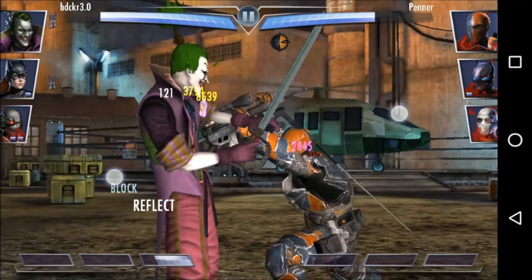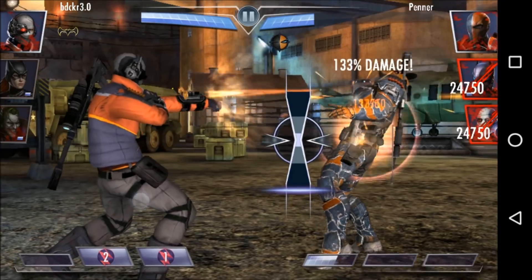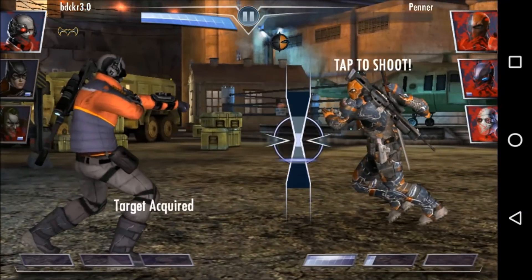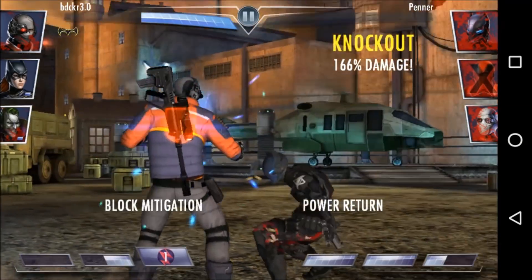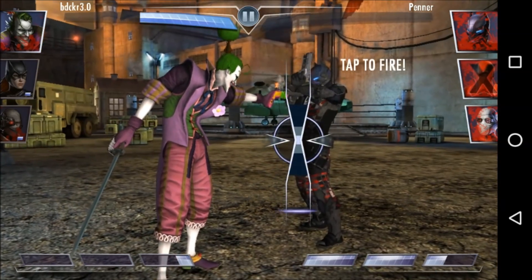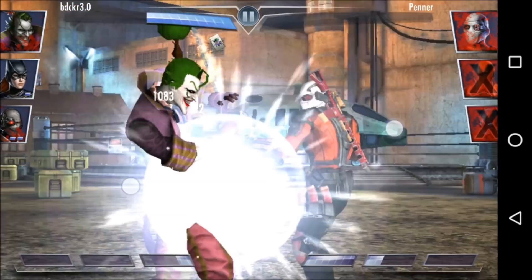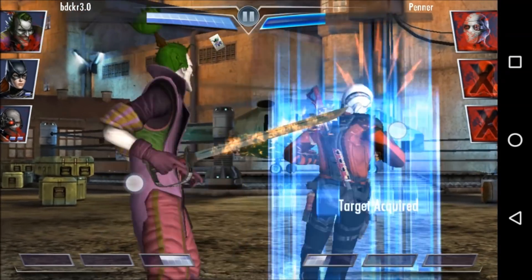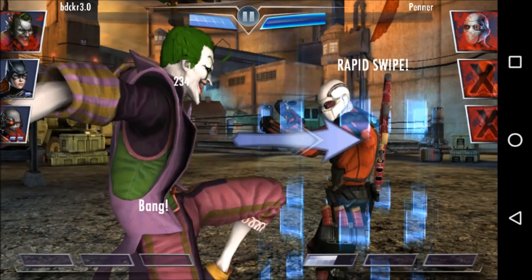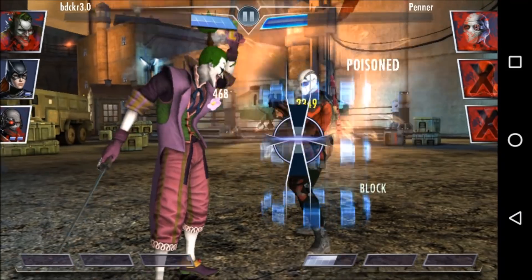We can't have Deadshot in the first slot because we want the tag-in power. We can't have Arkham Knight Batgirl in the first slot in case the other team punishes tag-ins — if we've got Arkham Knight Harley Quinn, we don't want to tag out the first person, and that means we're not leaving Arkham Knight Batgirl in the first slot to potentially take a bunch of damage. So it means Lord Joker is first. This loadout works for us. Focusing on Deadshot's special one instead of special two means that we're getting better value for splash damage.